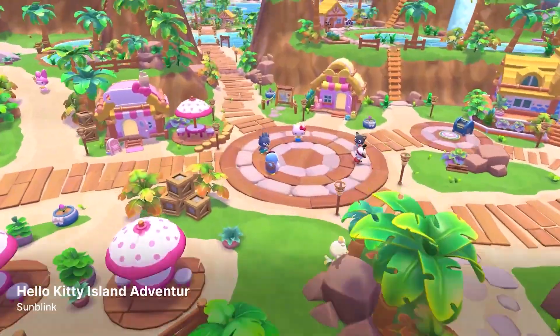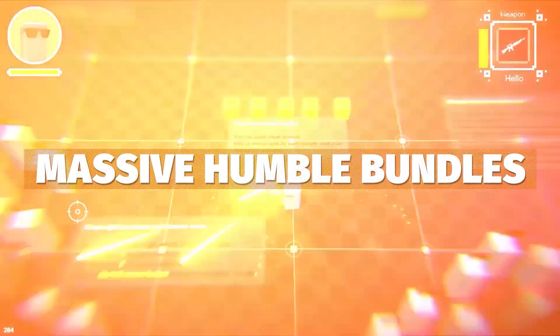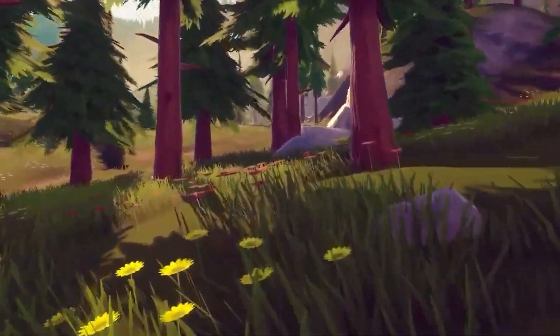It is almost Christmas and almost 2024, so I wanted to sum up all of the best free assets, bundles, and everything you can get — your last chance to get all of this stuff before it's gone. There are some big sales that have just arrived on the Unity Asset Store, and if you're looking for assets it might be a great time, along with codes, and I'll lay it all out for you today.